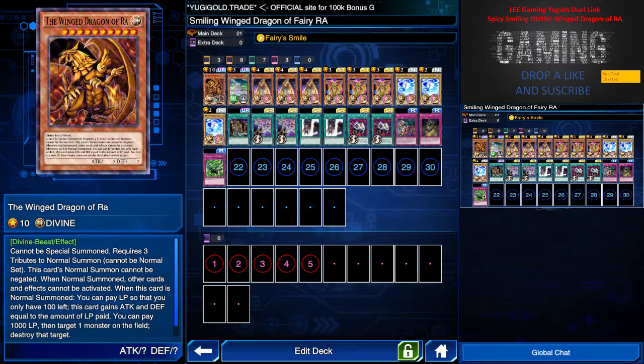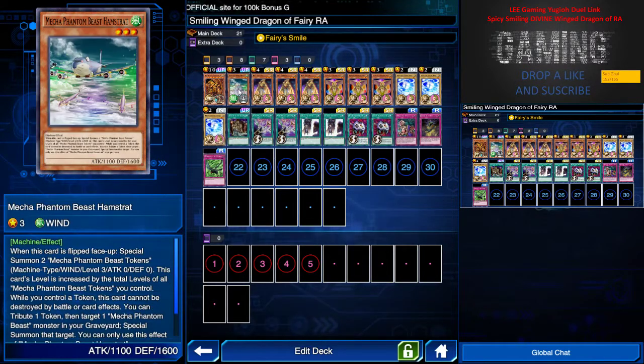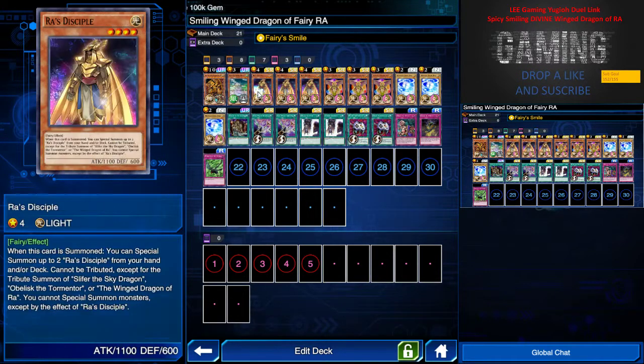I will be showing more builds for Wind Dragon of Ra, so be sure to stay tuned. We only have one level 10 Wind Dragon of Ra, and I have one Mecha Phantom Beast Hamstrat. What this card does is: if it's free, I can special summon two tokens. You have to protect this card if you have a game plan next turn, protect it from being destroyed. In the next turn when it's free, you can have three tributes for Wind Dragon of Ra.